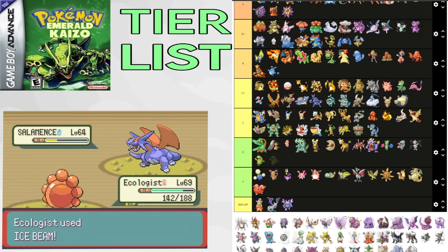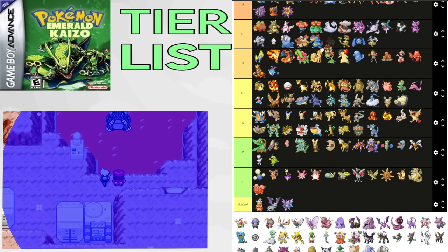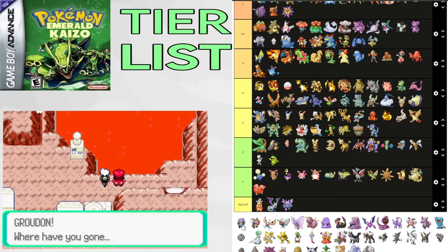Bellossom is surprisingly good — it has fast Encore with the Grass Absorb ability. It's even E4 viable with enough speed, but Encoring stuff into Solar Beam is what it does best. B+. Yanma can use Detect in double battles and can be good for Maxie's Exeggutor, but that's about it. C+. Illumise is insane with fast Encore. It gets Encore, Wish, Moonlight, and Seismic Toss — meaning it can beat just about anything it can outspeed and switch into on a resisted hit. Decimates Brawly, good for Watson, one of the best Maxie 2 Pokemon, and good for just about the entire game. S tier.